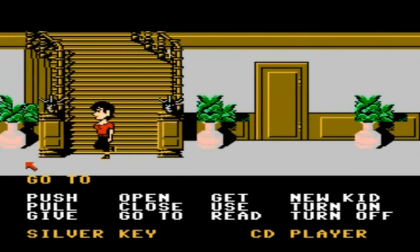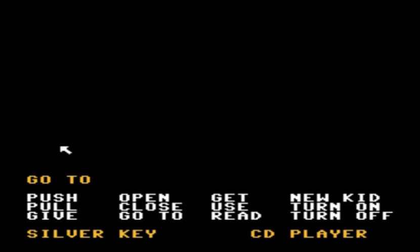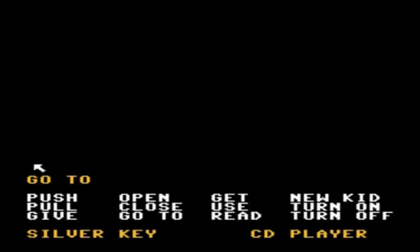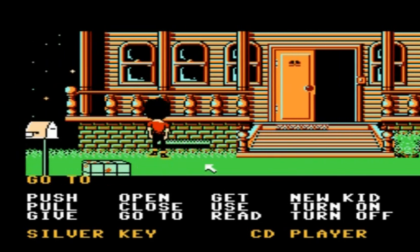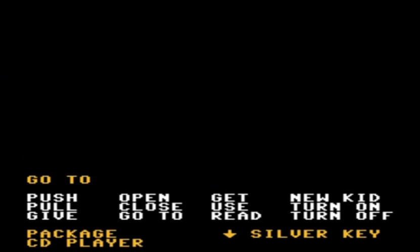Now Weird Ed's package will arrive at any moment — the one he's been waiting for that we tricked him about earlier. So with Wendy now, I'm going to wait for the cutscene. Even though we're standing outside and didn't see the package arrive, he's going to come for it, so we want to quickly grab the package before he gets out here. Go ahead and pick it up, then head back into the house with Wendy and quickly go to the kitchen so that Weird Ed doesn't see us.